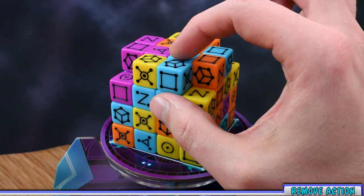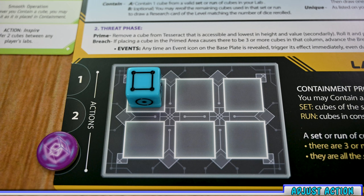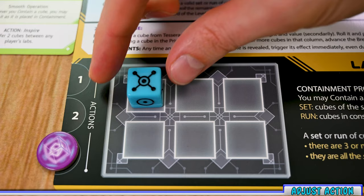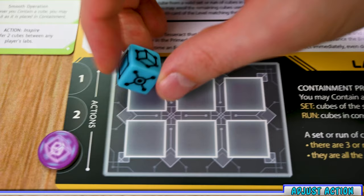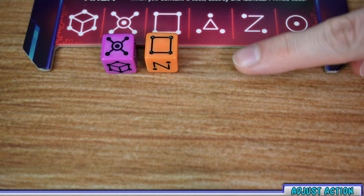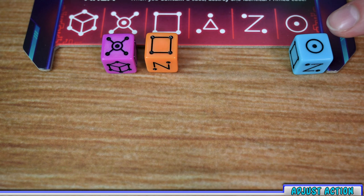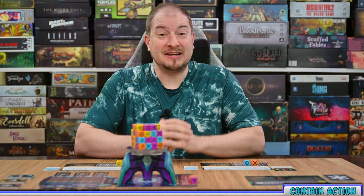The adjust action allows you to increase or decrease a die by one value in your lab or in the primed area. For example, with this four, I could increase it to a five or decrease it to a three. If a die is at six, you cannot increase it to a one, and if it is at one, you cannot decrease it to a six. Adjusting a die in the primed area can help prevent a breach or set the die up to be destroyed during containment. One exception: in the primed area, you can adjust a one below one, destroying it and removing it from the primed area.